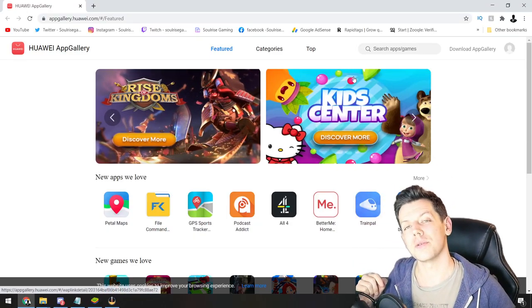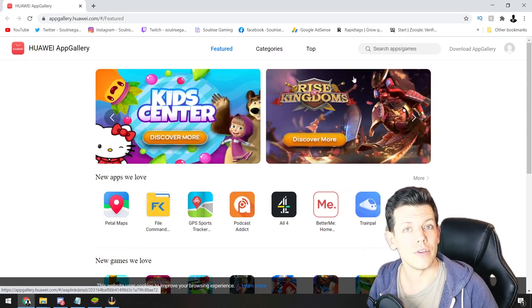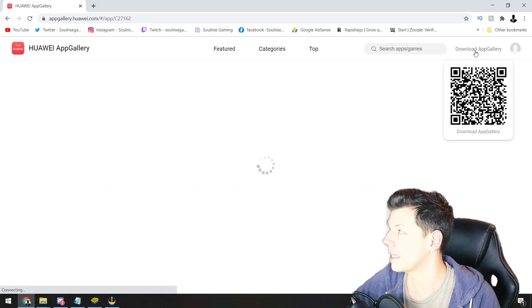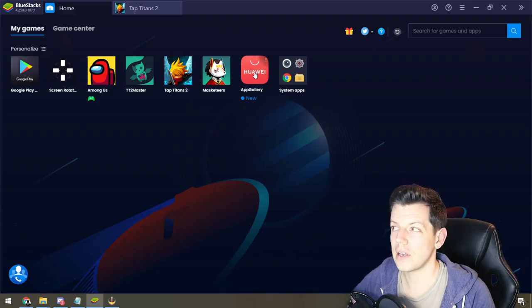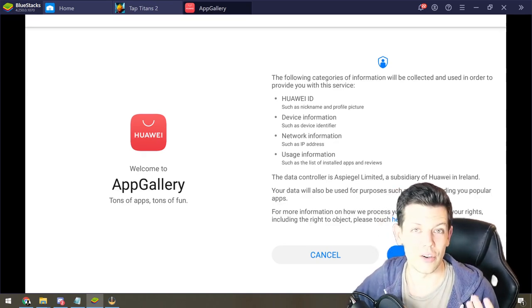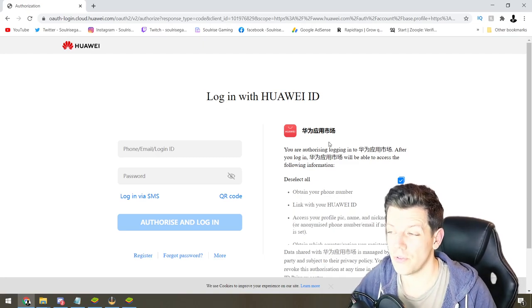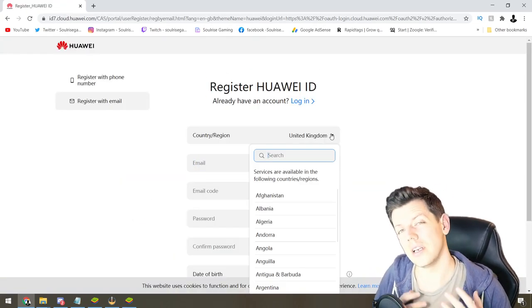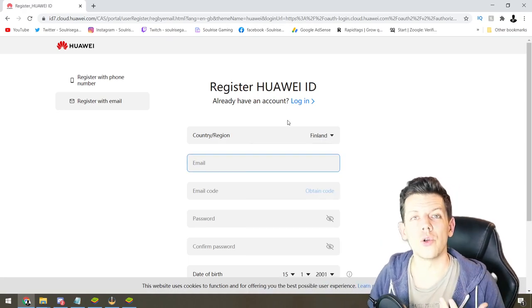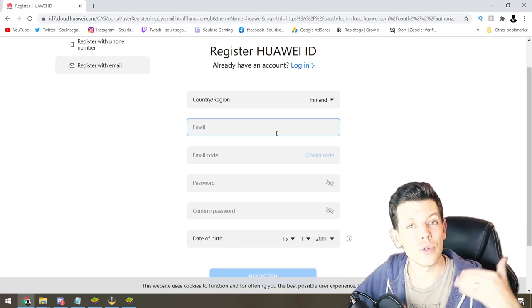The App Gallery link is in the description below. You can use a desktop link or an emulator like BlueStacks to download it. In a browser or emulator, go to Huawei App Gallery, click the top right to download the app — it only takes a few seconds. Once installed, open the app and create your account by entering a few quick details. For country selection, choose a Nordic country or EU region — Finland in the Nordic region works well to ensure you get the big discount.